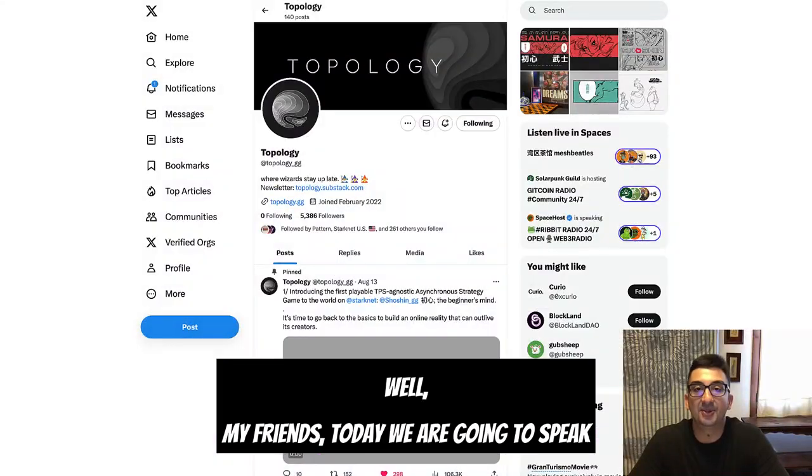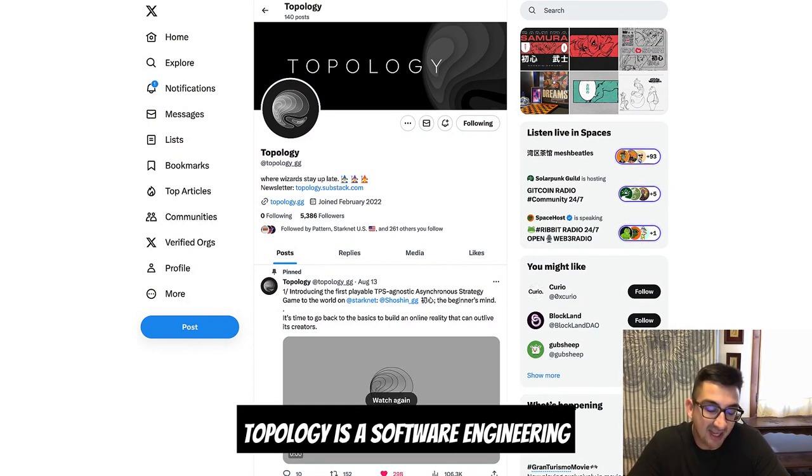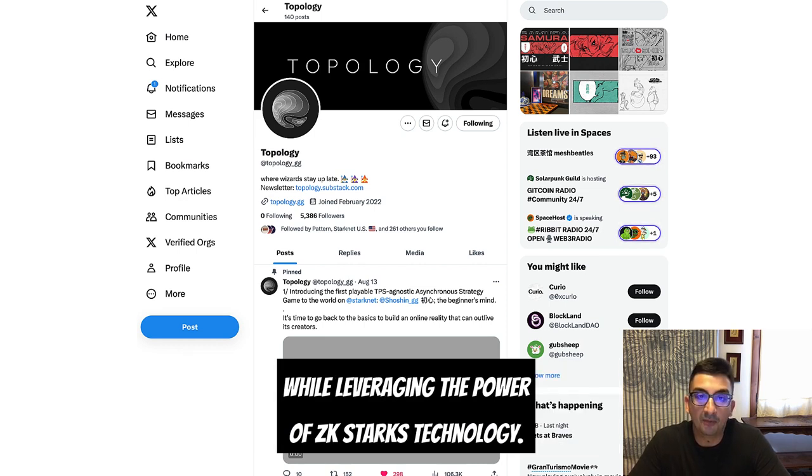Today we are going to speak about Topology and their latest product Shoshin. Topology is a software engineering collective working on the frontier of on-chain gaming and autonomous worlds, while leveraging the power of ZK Stark's technology.